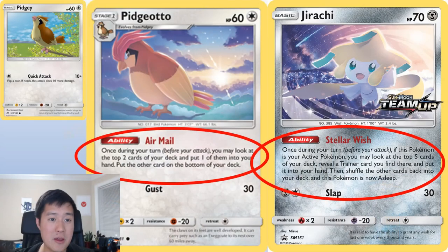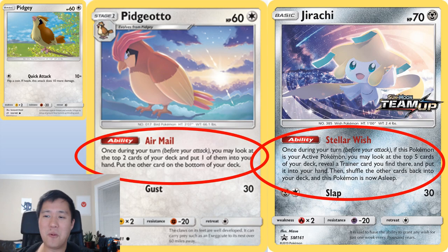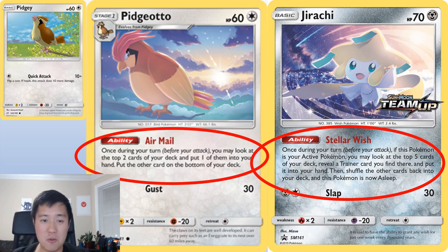Let's take a look at some of the core pieces of the deck, starting with Pidgeotto. Pidgeotto doesn't need to evolve from Pidgey, but one important detail: it has 60 HP — 60 or below is really important. Its ability, Airmail, says once during your turn you may look at the top two cards of your deck, put one into your hand and the other on the bottom. That equals a free draw — not only free, but you pick whichever one you like.